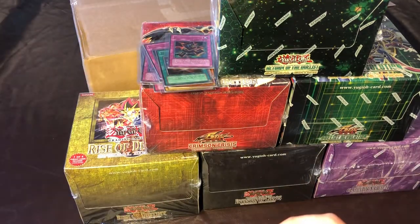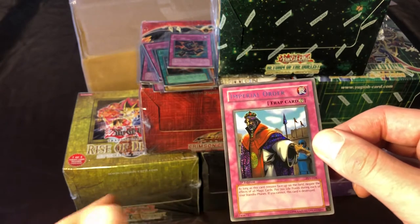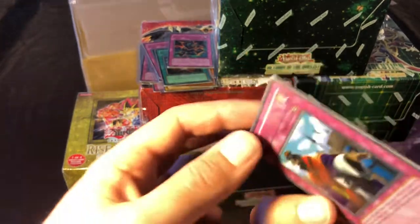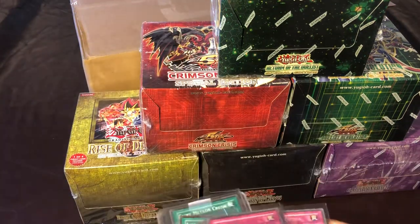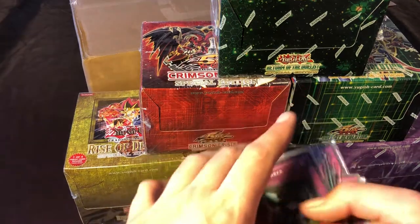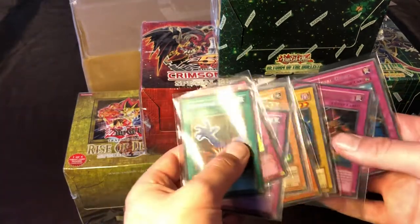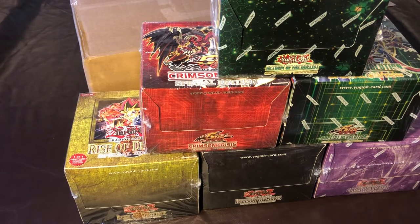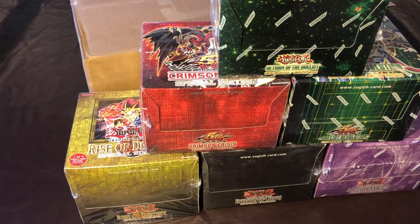Last but not least we have one of the secret rares — unfortunately it's just Imperial Order, but still a nice old-school secret rare. It's very well centered — probably the most centered of all the cards — and looks to be in gem mint condition. So that's one secret rare, all 10 super rares, and 7 of 10 ultra rares. Only missing four hollows out of this purchase and it only cost $73 — all gem mint cards. Some are off-centered but nothing physically wrong with them besides that, so I think that's a pretty good buy.